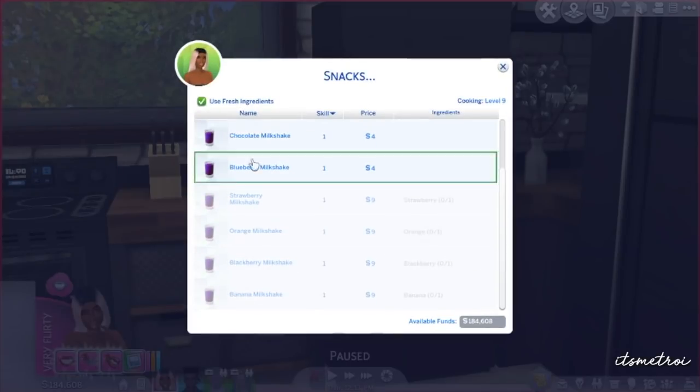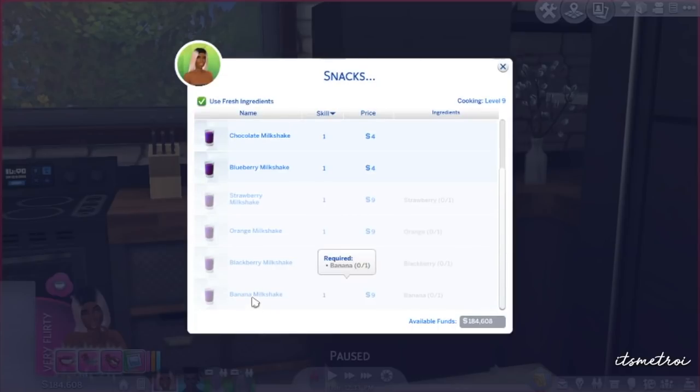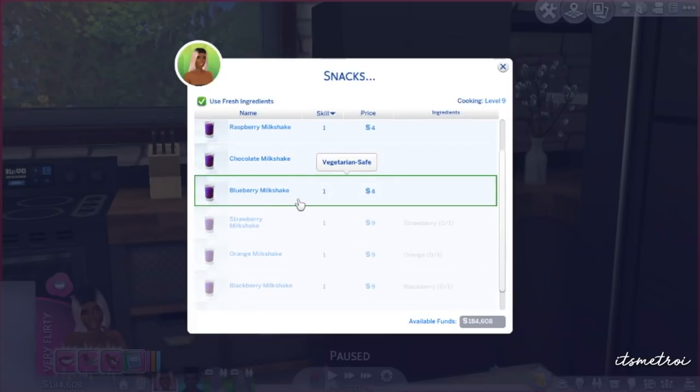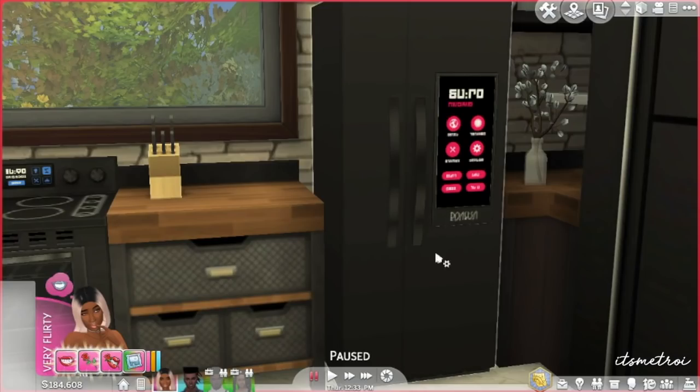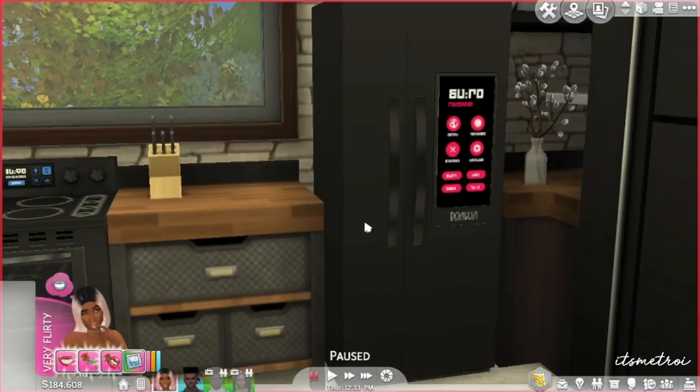I got all the smoothie — I mean milkshake — ingredients. You can make a banana milkshake, blackberry milkshake, orange milkshake, strawberry milkshake, blueberry milkshake, chocolate, raspberry, and vanilla. I want to make a strawberry milkshake, so I'm going to have her buy some ingredients real quick. This grocery shopping is from my food overhaul mod, not the custom food mod — just letting you guys know.